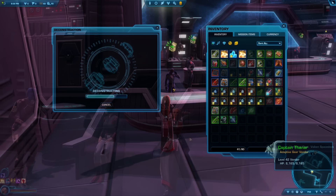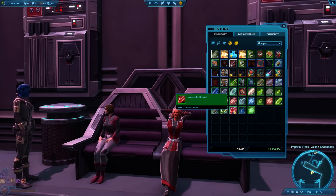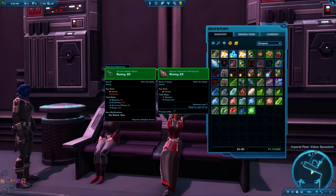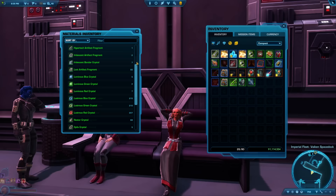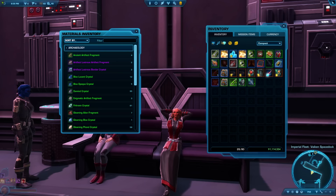Tip 94: Keep all crafting materials rather than deleting or selling them — they're quite valuable. In your inventory, right-click the diamond-with-arrow icon and choose Legendary Quality, then left-click it. This forces all your crafting materials into your hidden Materials Bay, which has unlimited storage and is accessible by any of your characters. If you ever need to get materials back, just click that diamond icon in your inventory. Later, you can craft with them or sell them on the GTN for a profit.